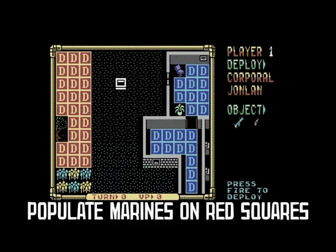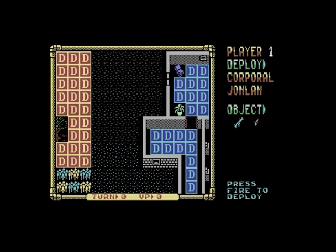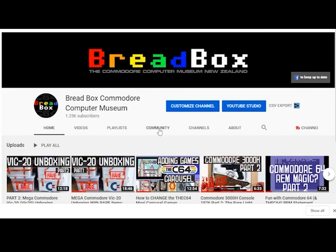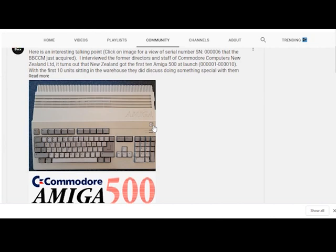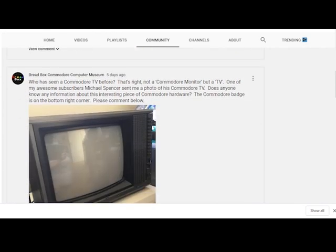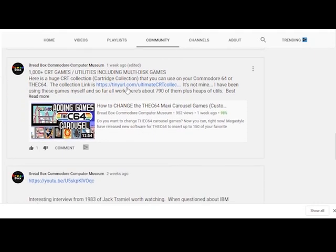After you've loaded up your soldiers, you need to populate them onto the map. Each map has red and yellow squares where you can place your soldiers. Also, if you go to my community tab and scroll down to my post for CRT games — in other words cartridge games — there's a link there for about 700 different games on the Commodore 64, including Laser Squad.